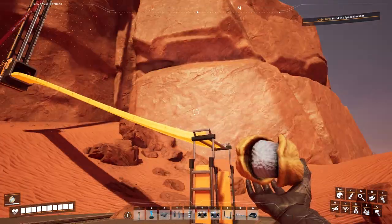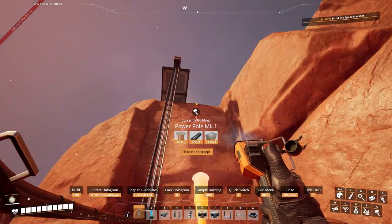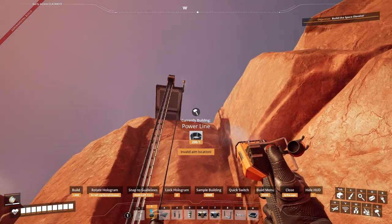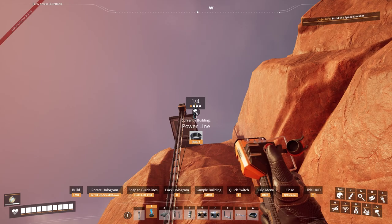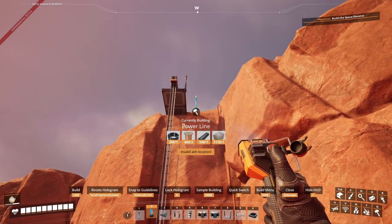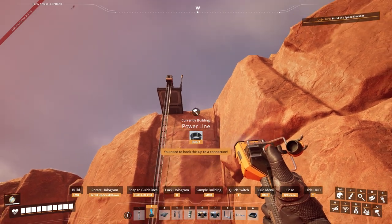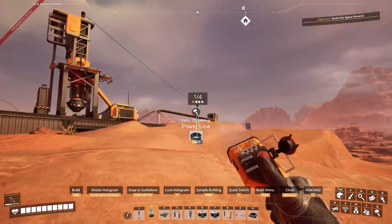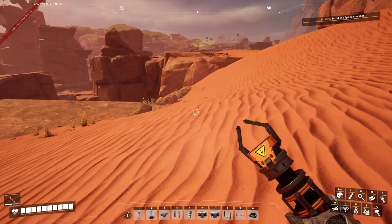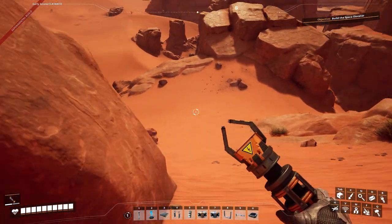We're going to go there and then we're going to go there. We need a power pole down here somewhere. Can we hook it up? Nope, it's just out of my range. And there we go. If I had a zipline I could take that down as a zipline, but I don't. Those are parts and pieces that come later in the game — nice parts and pieces though. I use the zipline, not all the time, but I do use it.